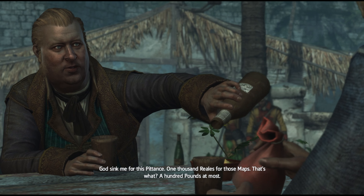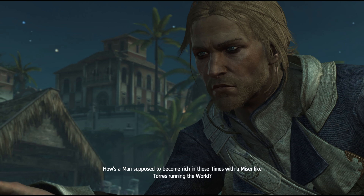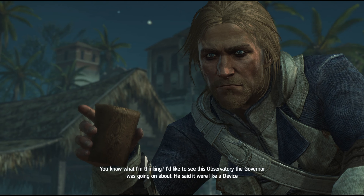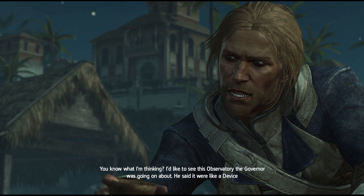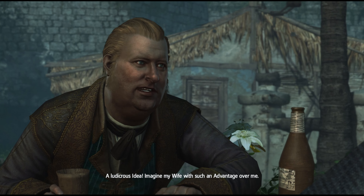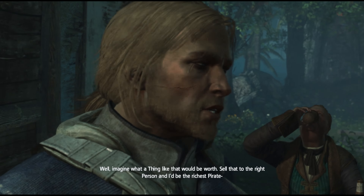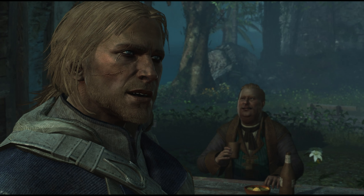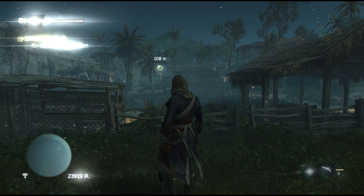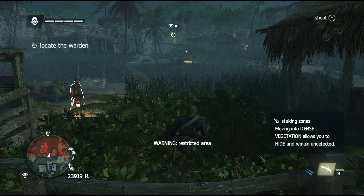Cutscene: 'Sink me for this pittance — 1,000 rials for those maps? That's what, a hundred pounds at most? How's a man supposed to become rich with a miser like Torres running the world?' 'You ever worked on a plantation before?' 'I'd like to see this observatory the governor's going on about. He said it were like a device that could follow people around and show where they were.' 'A ludicrous idea — imagine my wife with such an advantage over me. Sell that to the right person and I'd be the richest pirate — a privateer in the West Indies.' 'There's a sage in that house I must speak to in private.' This is the mission I was thinking about — 'stay out of combat and kill guards from stalking zones.' This mission isn't very easy but I will do my best.